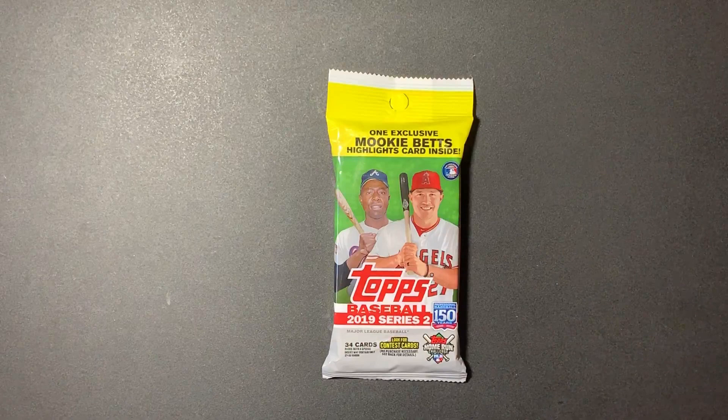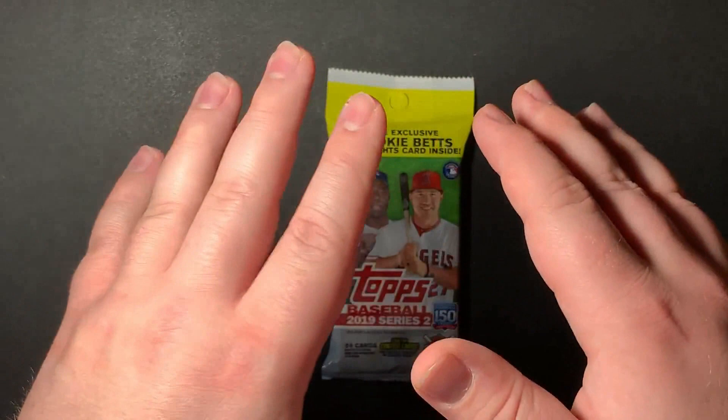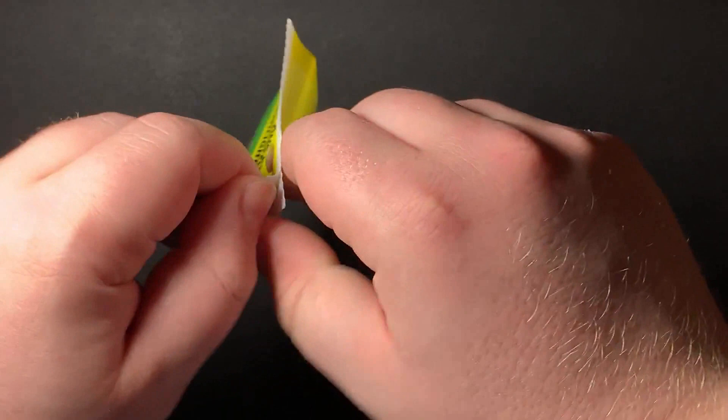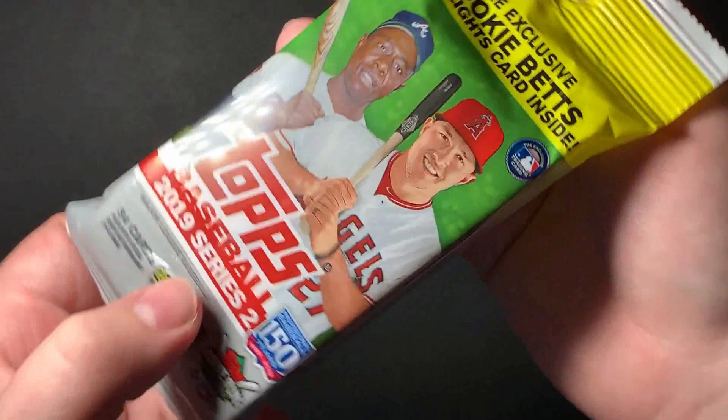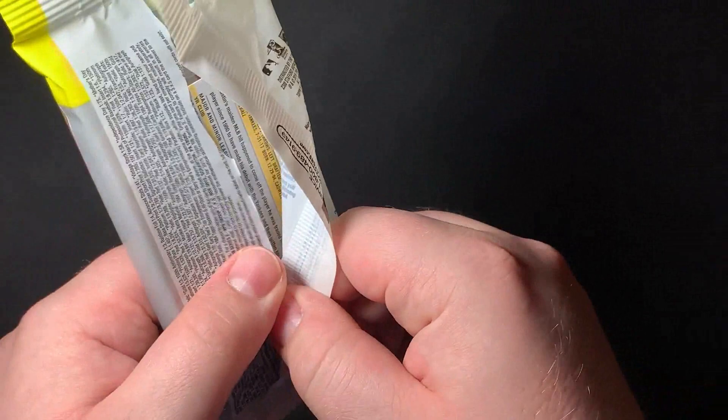We're just going to get right into this — and it's a hand reveal. This is a big day. The funny thing about these packs is the top Series 1 packs were $10. There's 34 cards in this pack. This is Series 2 right there — it was half off. Why is the newer cards half off? That's kind of weird to me. But here we go.